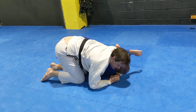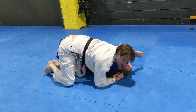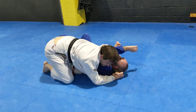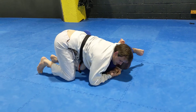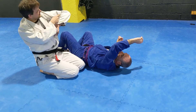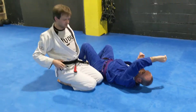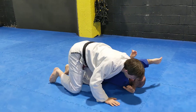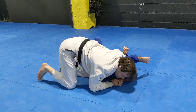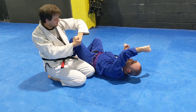From here I'm going to adjust — slide down and then up under his chin. I don't want to squeeze his face; people will tap to the face squeeze but not as easily. I want to come down and then up under his chin. I want to get just my arm — this is a V — and the further his neck is in that V, the tighter the choke is going to be. I want to get this arm as deep through as I can and then up under his chin.